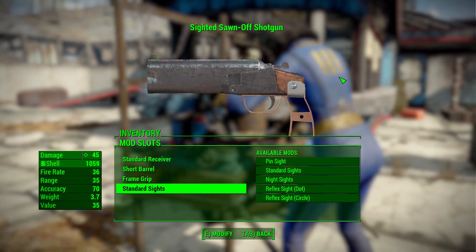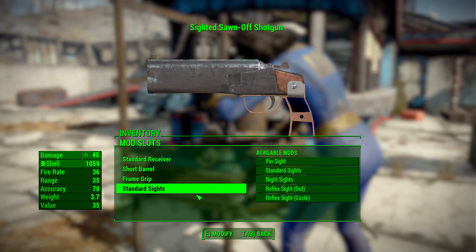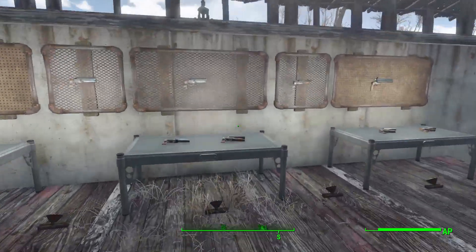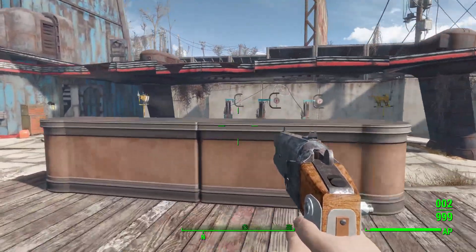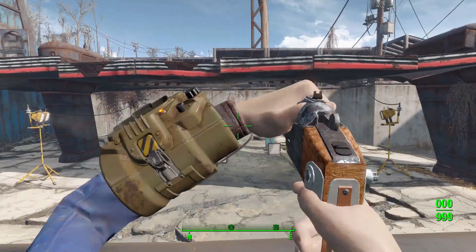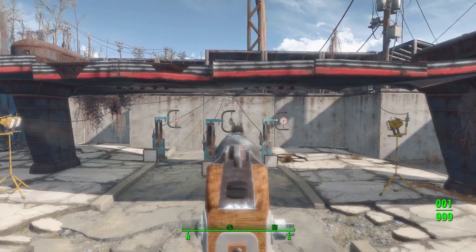There are no muzzle attachments or stocks, since this is purely a pistol. So overall some decent modifications in here, but nothing too wacky. Now let's grab the side-by-side version in its standard configuration and take some shots. The sound will be very familiar — same as the normal double barrel shotgun.